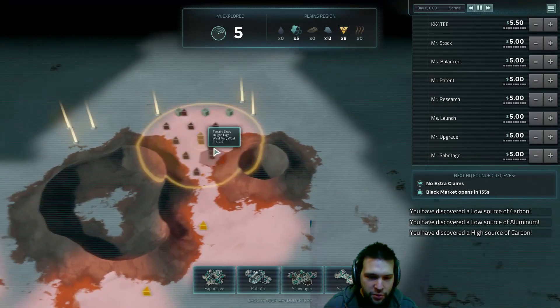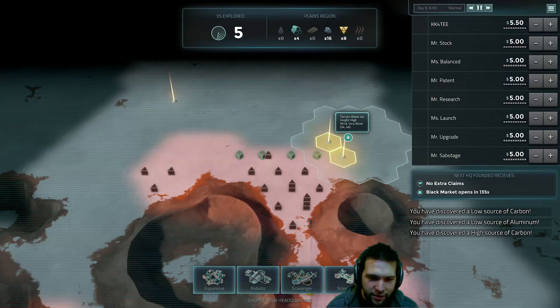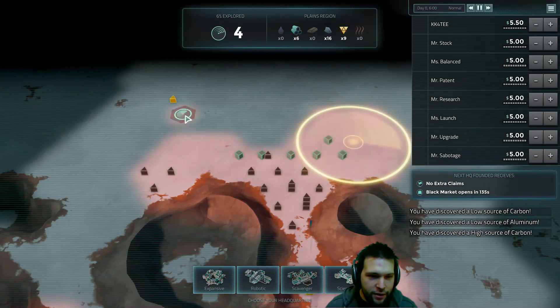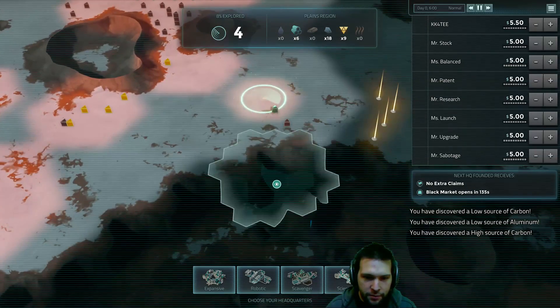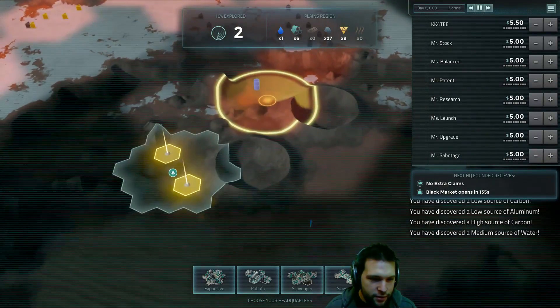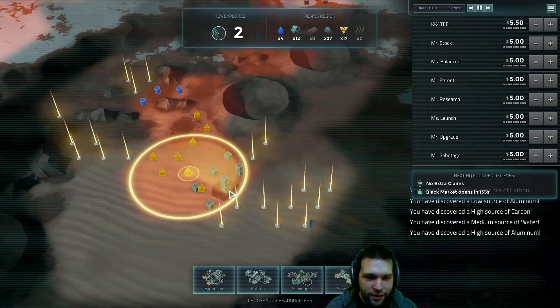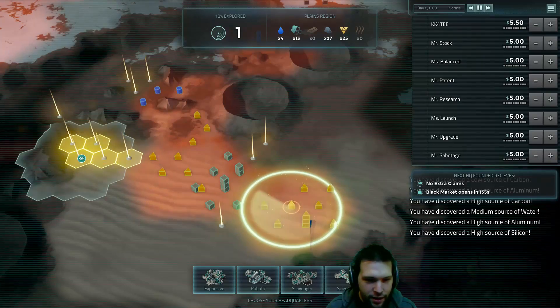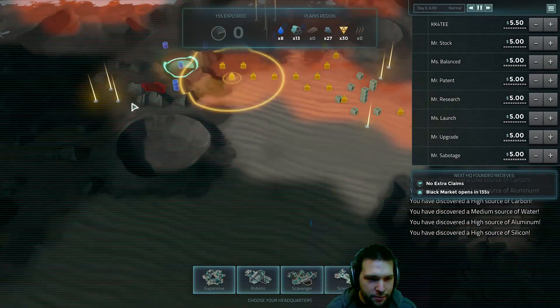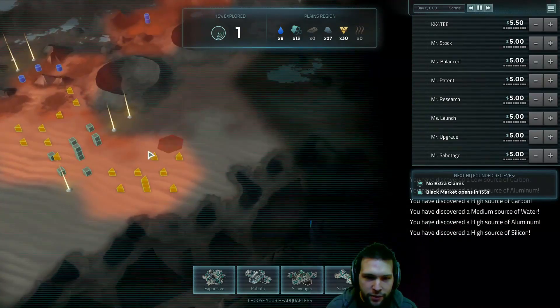I usually like to play as the robotic race, which uses the two primary resources of iron and aluminum. So what we're looking for is not medium sources of water — we're looking for aluminum, and hopefully some steel nearby. Once you find resources you like, you can set down your base.